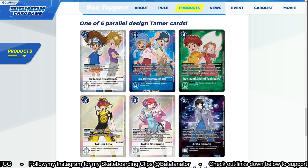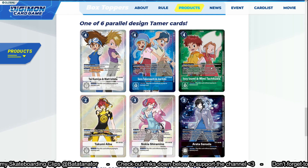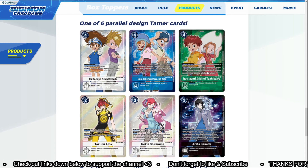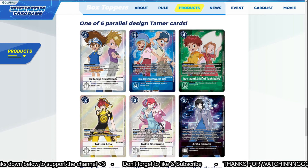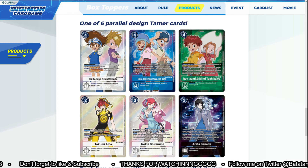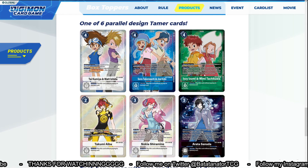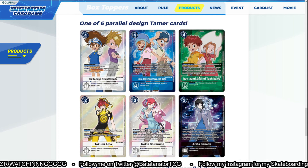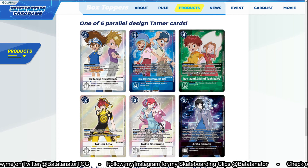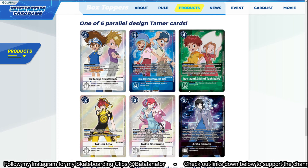This one is Az and Mimi: at the start of your turn, if your opponent has a suspended Digimon in play, gain two memory — pretty easy to trigger. When you attack with a level 5 green Digimon, you may suspend this tamer to reveal the top card of your deck, and if it's a level 6 green Digimon card, you may digivolve the attacking Digimon into it without paying its memory cost. That's insane — very risky, but it rewards you a lot for free if you hit that level 6. If you can arrange the top of the deck, this is a very, very good card.